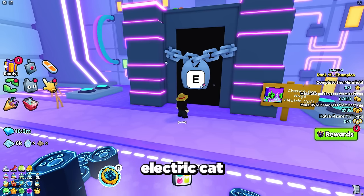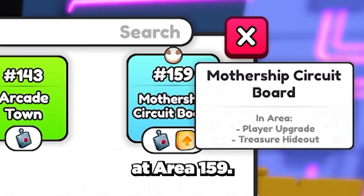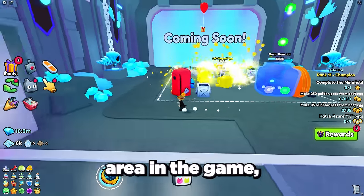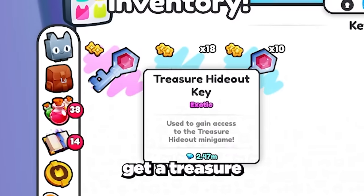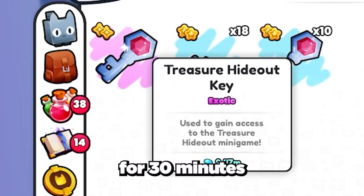The first step to getting the huge electric cat is unlocking the treasure hideout, which is found at area 159. To unlock this area, first you have to have unlocked the current top area in the game, which is currently area 174. Then you need to get a treasure hideout key, which allows you to unlock the treasure hideout area for 30 minutes every 6 hours.